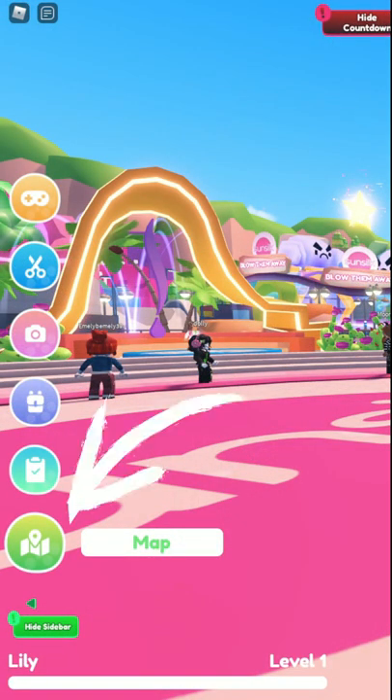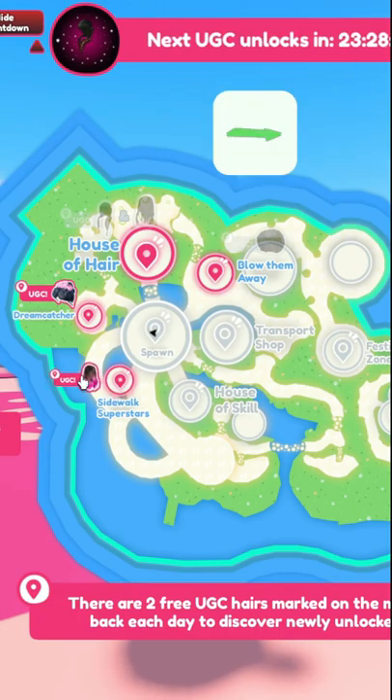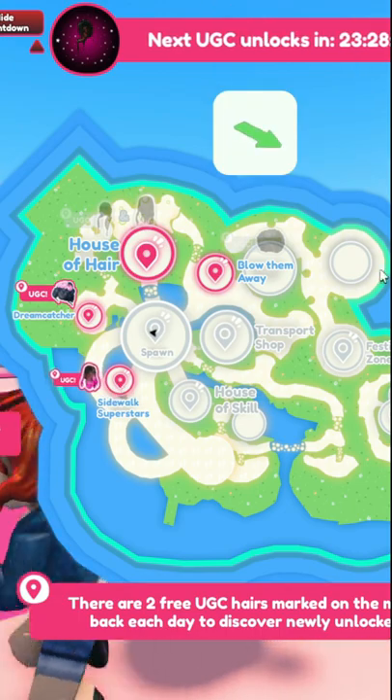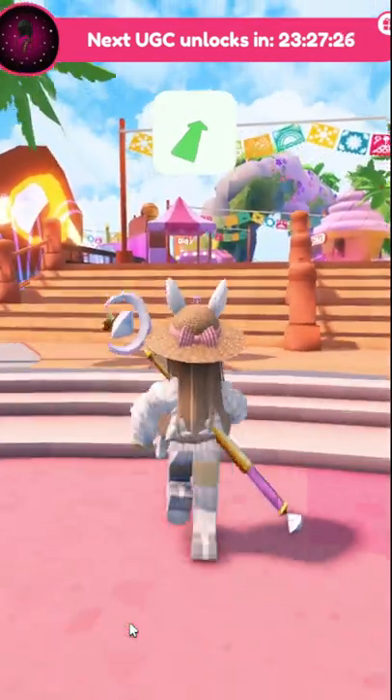When you're in the game, click the little map icon on the left and then click the hair on the map that you like. Follow that little arrow on top to the mini game. Let's get the first one and I'll show you how to do it.